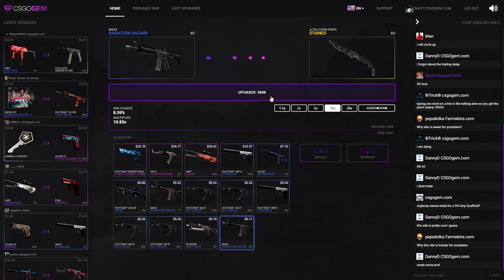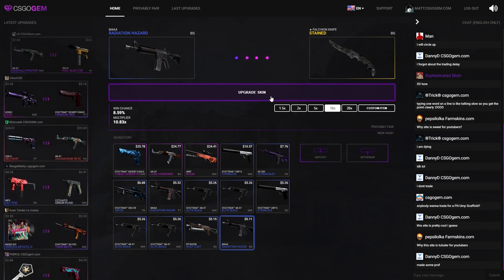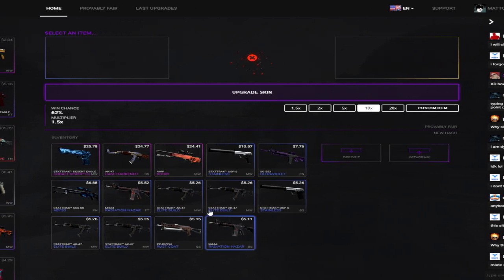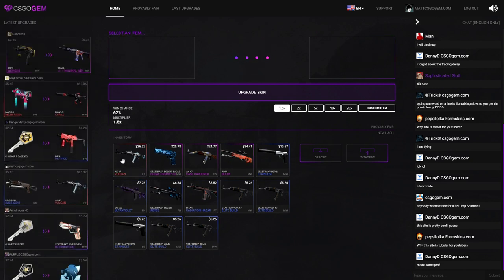All right, let me try one more. Five times on this — on the ten times, that's immediately to a knife! Come on — a ten times, that's not gonna happen right? That's like no chance at all. That's what I thought. Okay let's go for a five times on this one — I'll be able to get an AK Vulcan. The PP Bizon Rust Coat — I haven't seen that skin in ages, but I did get this upgrade, that's pretty legit.